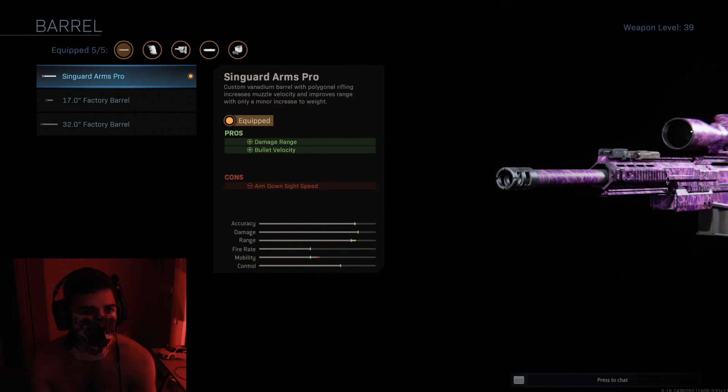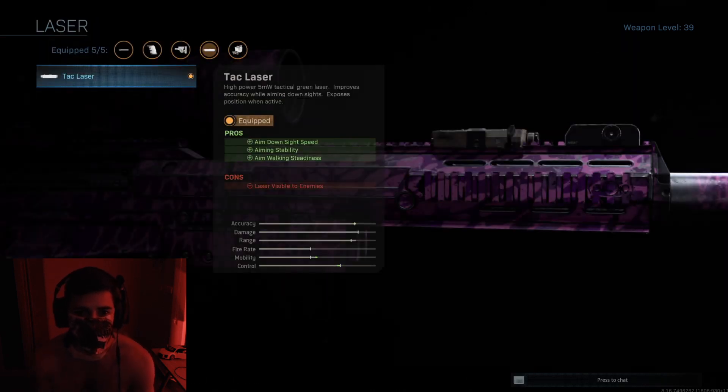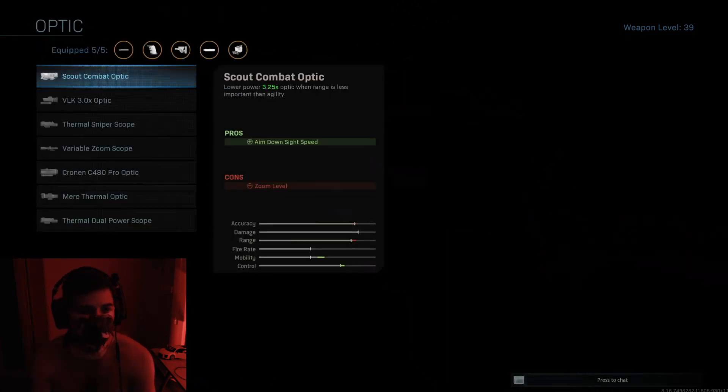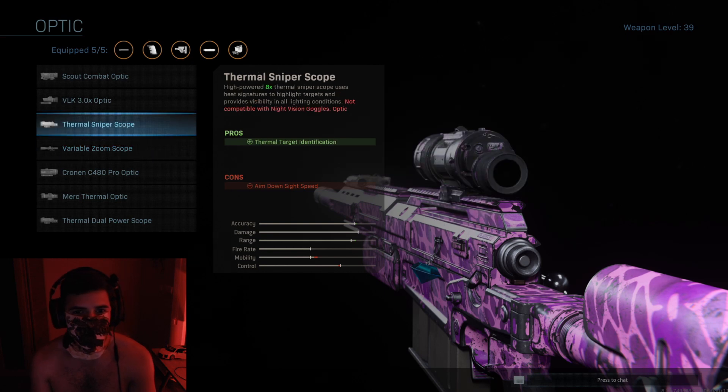For the sniper attachments, I have the Sin Guard Arms Pro barrel, which increases damage range and bullet velocity. This is crucial for battle royale since you have to bullet-lead — meaning shoot in front of the player — at greater distances on this large map. Next, the Tac Laser increases aim-down-sight speed, aiming stability, and aim walking steadiness, letting you move a bit faster while scoped.